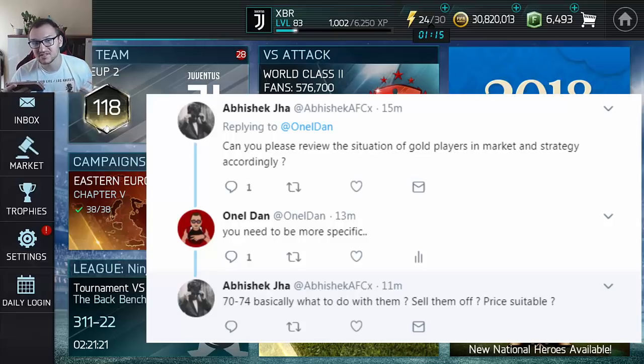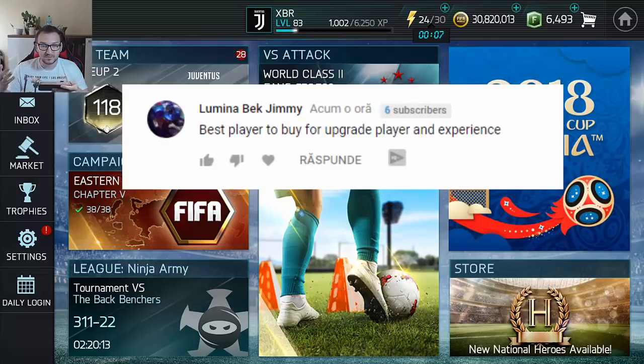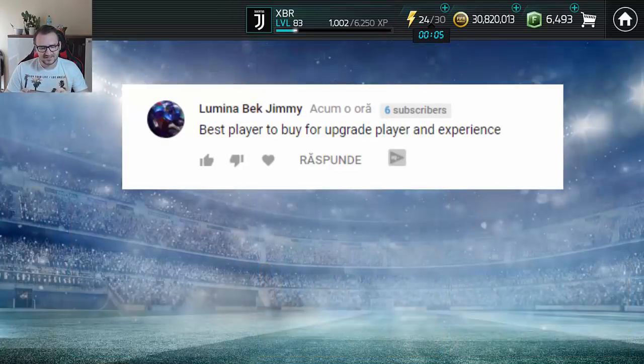Somebody asks what to do with 70 and 74 gold cards. Sell them if the price is suitable, but I think they have no real value so I just use them as training XP. You can sell them for one to three thousand coins, but in my opinion it's too much hassle. Somebody asked when the market will open — I have no idea; I don't work for the developers and honestly I don't think they always know either.